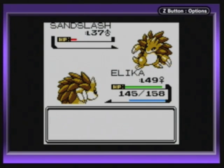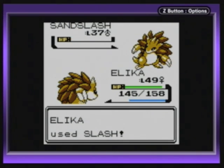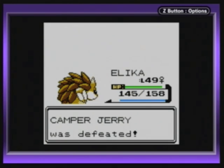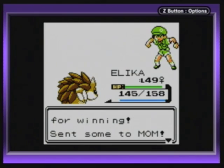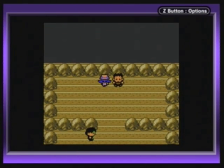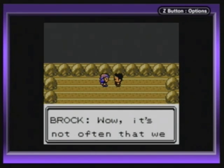Hey, stop copying me — he knows all my moves. Of course, he's my evil self... or maybe I'm the evil one, because I'm the more powerful one. I don't really need Elka for this battle, so let's keep her open.